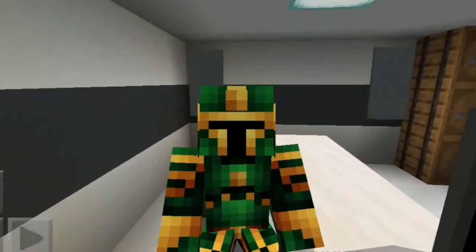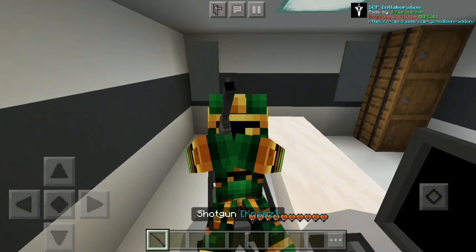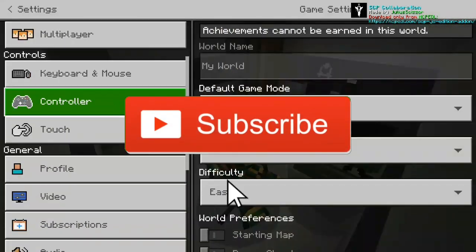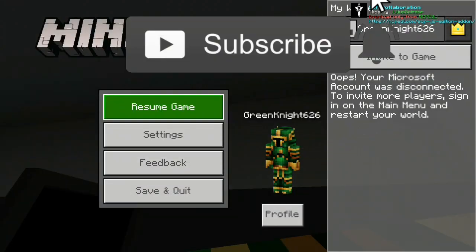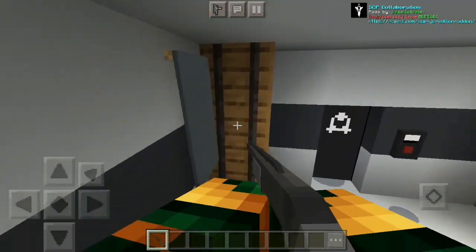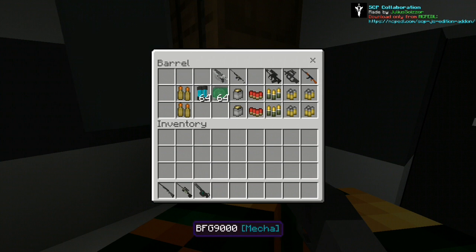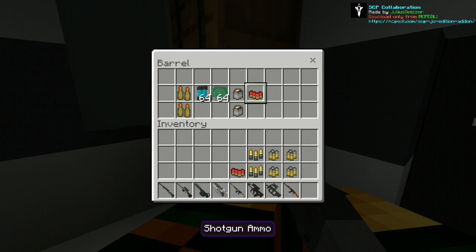Hey, what's up gamers! I know why you clicked on this video — it's because of the 3D gun. I'm back with another 3D gun add-on, and this is the SCP collaboration add-on by Julius Scissor and a lot of other people. There are seriously a lot of 3D guns in this add-on. I just downloaded it recently so I don't know all the commands or all the names of the guns.